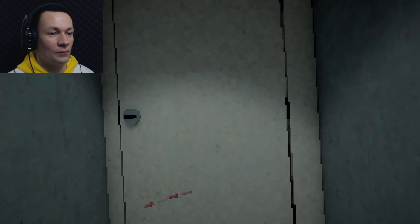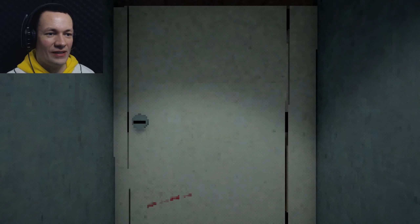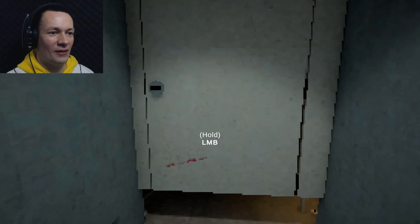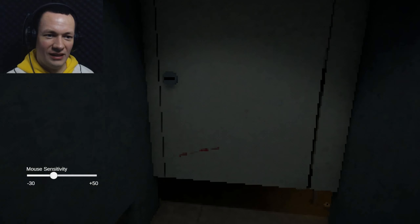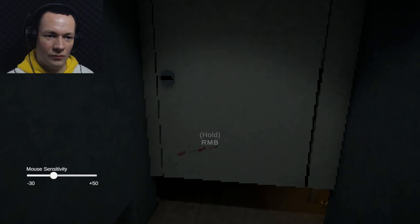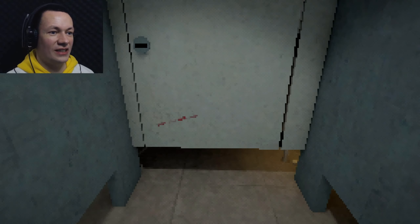That explains why there are candles on the ceiling. It told me to adjust mouse sensitivity. I need to... oh, that is a bit light. Hold left mouse button. Let me just... okay, there we go. And hold right mouse button. Well, that's as smooth as it's gonna get.